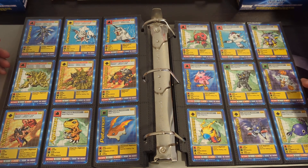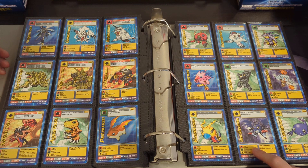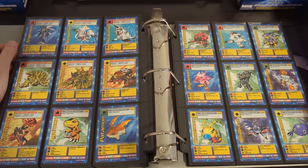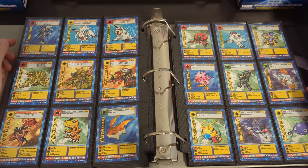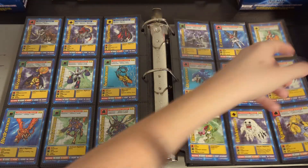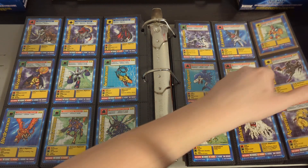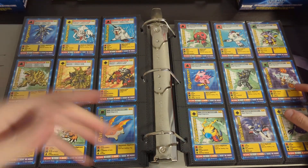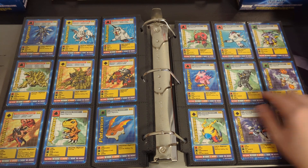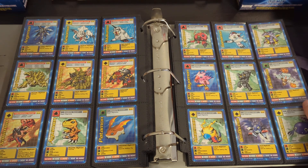There's Devimon, and I believe DemiDevimon was Myotismon's lackey, essentially. I thought the design of Candlemon was pretty cool as well. I remember Otamamon and Gekomon were in an episode together about trying to wake up some frog Digimon character. I believe those two were together as well — like they were friends or something.